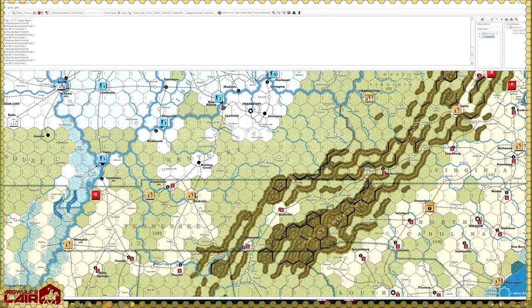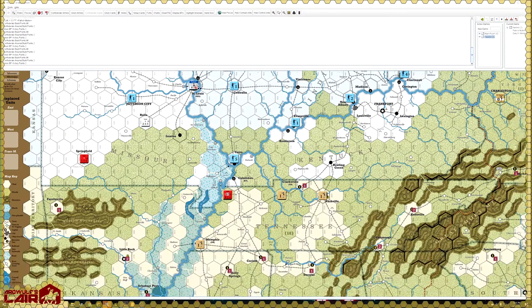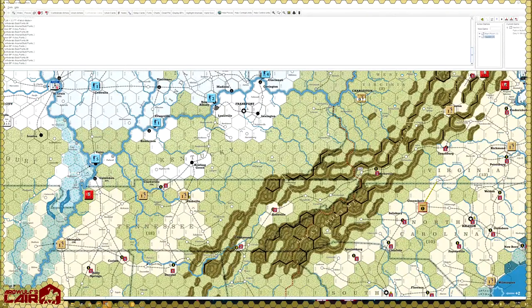After adding arsenal points and subtracting the maintenance value of ten, the Confederates get nine strength points this turn. They go in supply objective hexes, split as evenly as possible between east and west with one in the trans-Mississippi. Price gets a reinforcement in Springfield. That gives four in the west and four in the east.